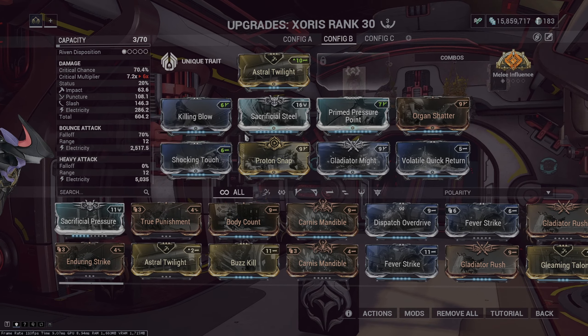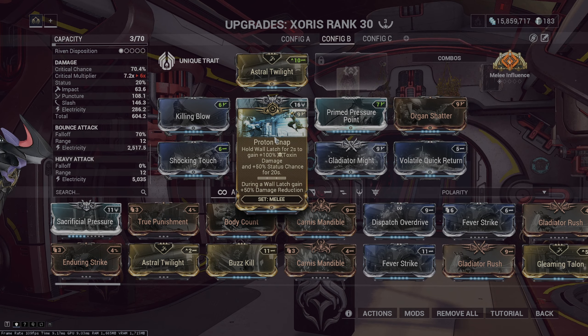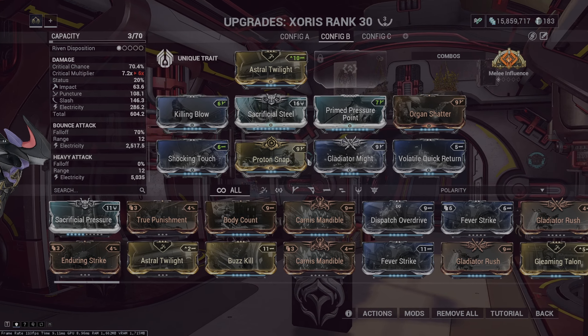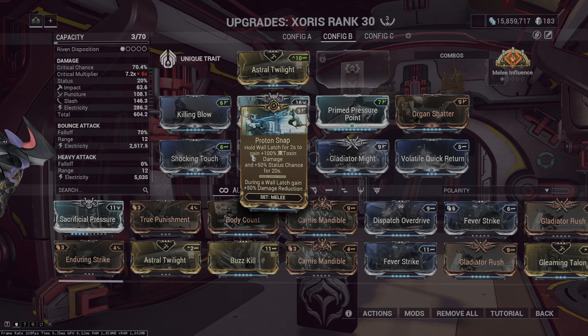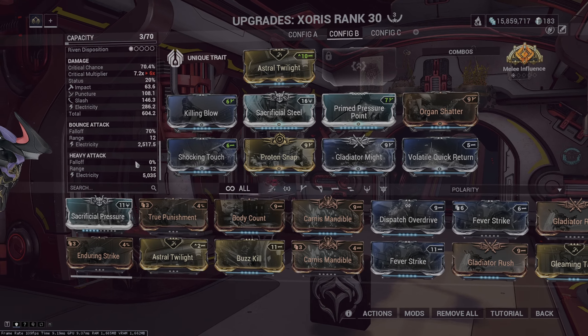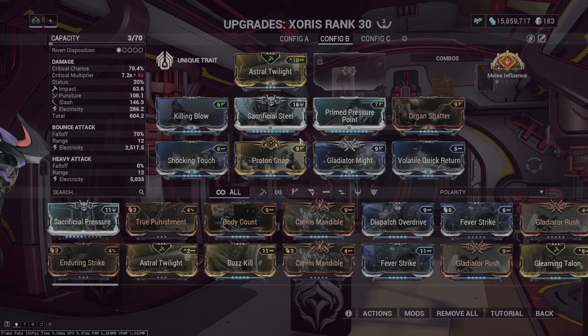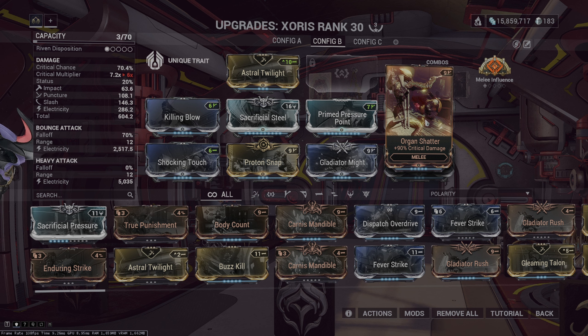So we add more electricity. Here is what the Proton modset does for melee weapons: hold wall latch to gain plus 100% toxin damage and 50% status chance. The status chance is a flat additive plus 50. This says 20%, we have 70% status chance. We add this, that gives us plus 3 meters to the blast, and the blast itself goes to a 12 meter range. 12 meters is disgusting, it is absolutely nasty. And if you have a Riven mod, you could replace Organ Shatter and make this even stronger.